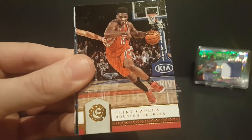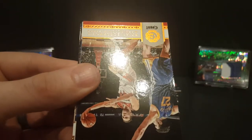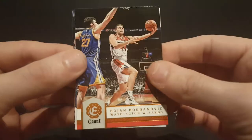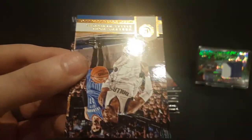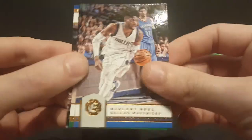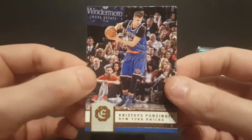Al Horford, Clint Capela, Cody Zeller. Got a count of Bojan Bogdanovic. Got a Ricky Rubio Run the Gauntlet insert. Nerlens Noel, Lenny Wilkens, and Kristaps Porzingis.